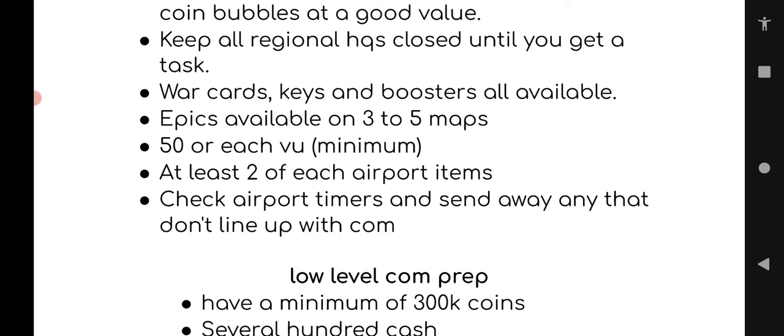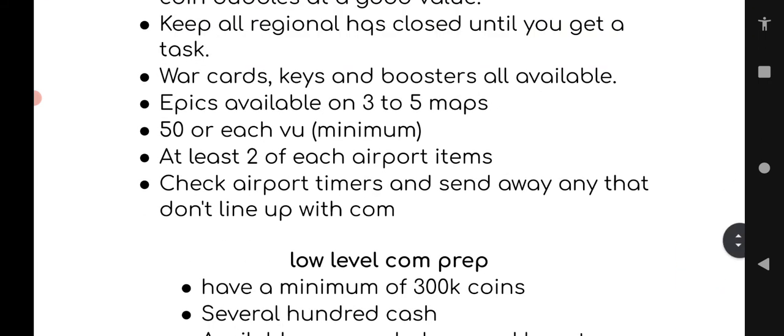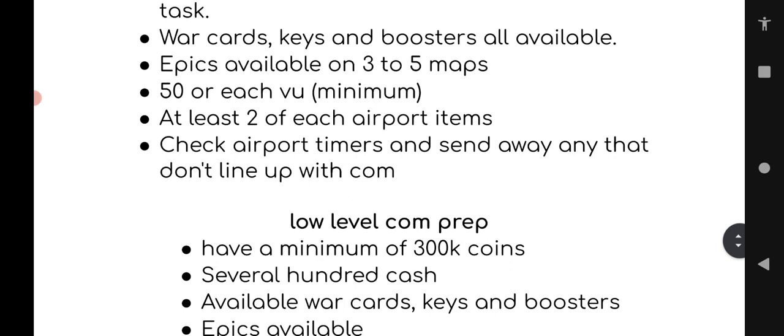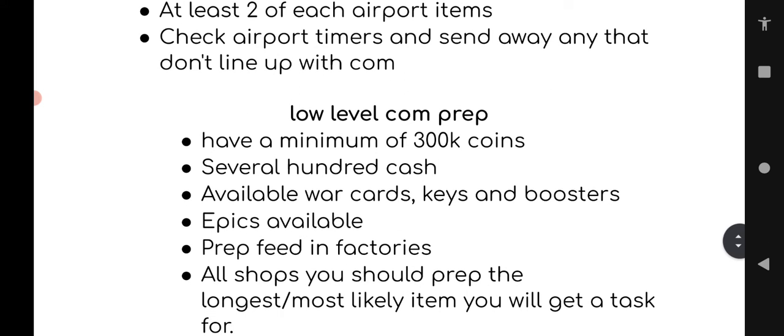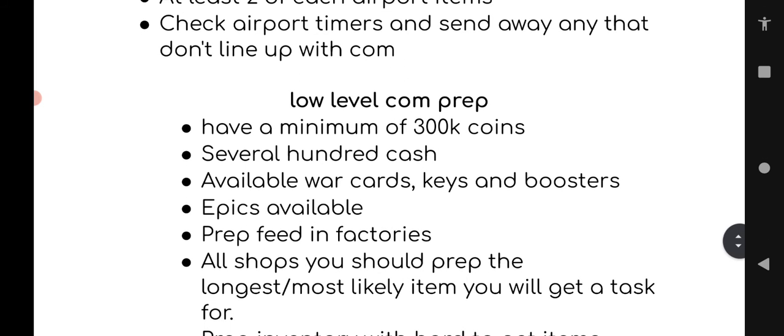Don't take unnecessary downtime once your HQs are open. For war cards, keys, and boosters, make sure all that stuff is available. You need enough war cards to do the war card upgrade and enough keys to upgrade the cards. Same thing with boosters — you want at least one of every booster so that if you get that assignment you can do it. Aim for 50 of each booster minimum for high level players.